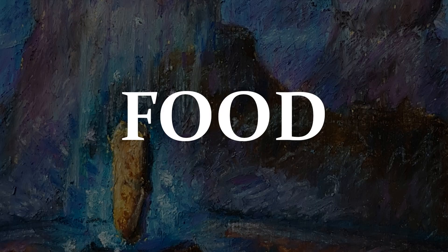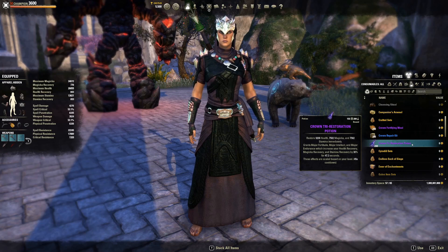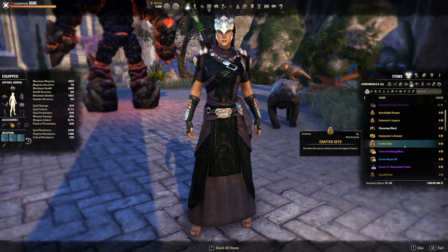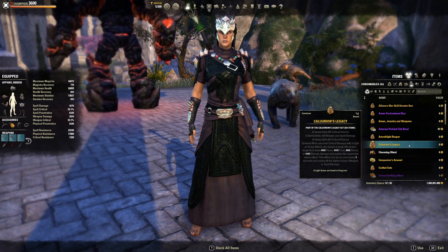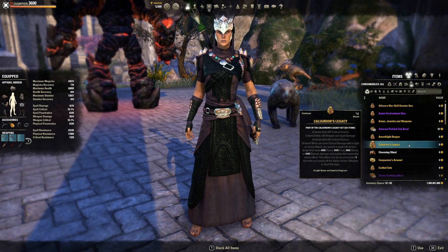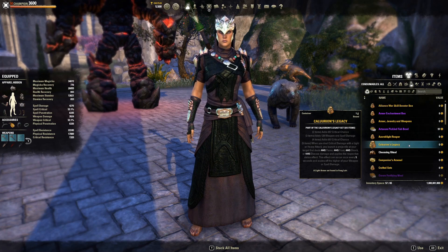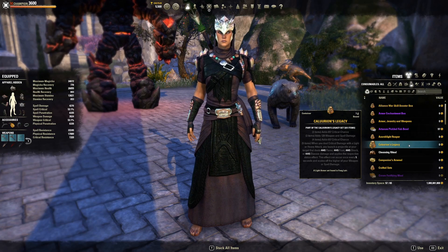For potions, just use your tri-restoration potions. You want to keep your health and your stamina up; the Magicka return is beside the point but it's given to you so you might as well use it. If you run out of those, try a dual-stat potion or potions of immovability. It's simple: just Columbine, Bugloss, and Namiras Rot. That will give you max health, max stamina, and immovability — a little bit of CC resistance.